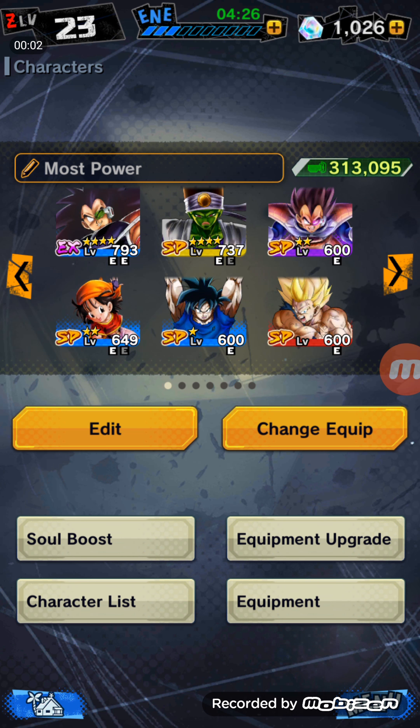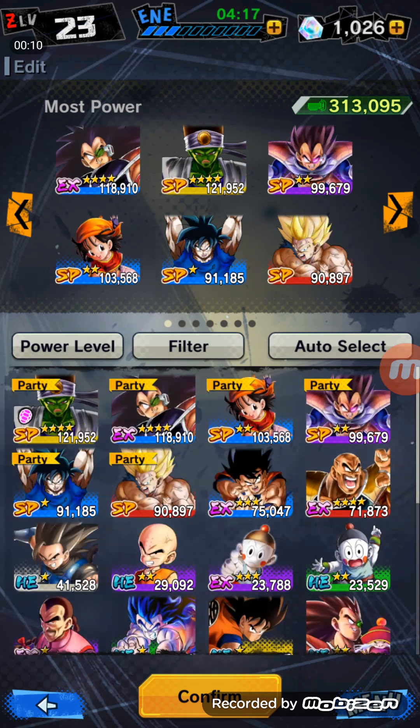Hey guys, today I'm going to be talking to you about how to quickly level up your team on Dragon Ball Legends. On the team, you want to first of all — most importantly — arrange your team by power level. This way you can tell which of your characters are strongest, and it tells you who you need to level up.